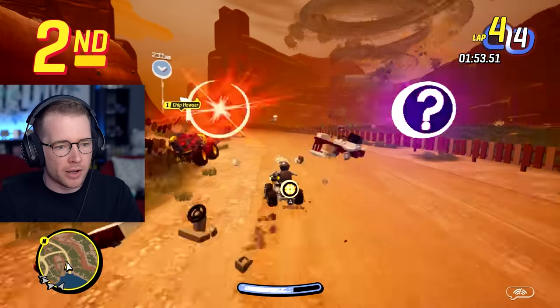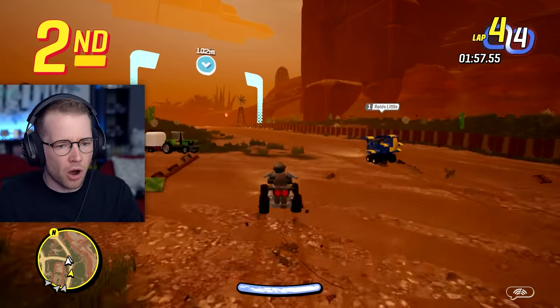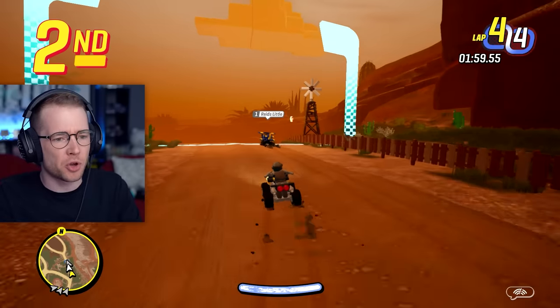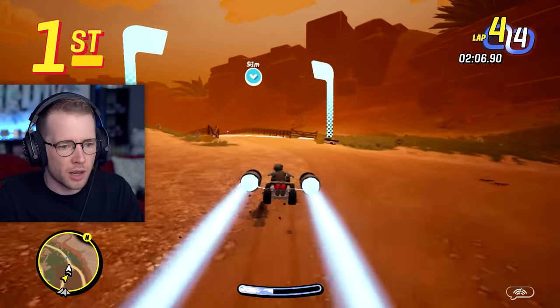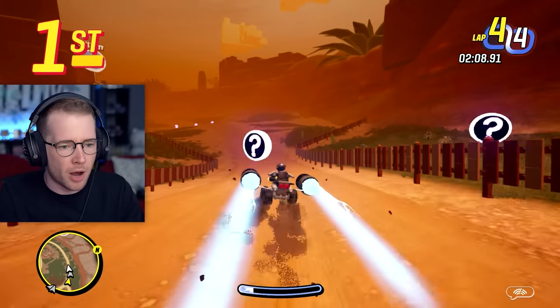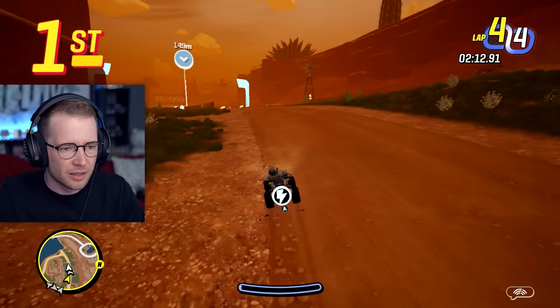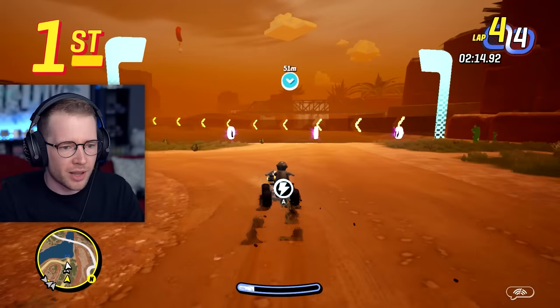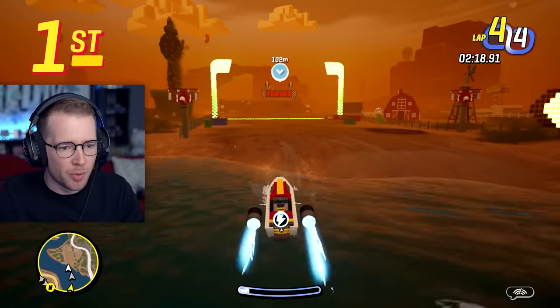Here he is. I need to get right behind him to launch my boost. Oh no, go go! I lost my lead because I went off the course. All right, a little boosty boost — slippy this way. Here we go. I bet he's right behind me. Give me a good weapon — we're almost there though. Come on! Oh, he's trying to get me. Let's boost — it's the finish line!